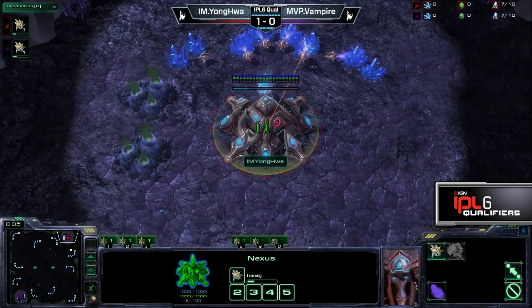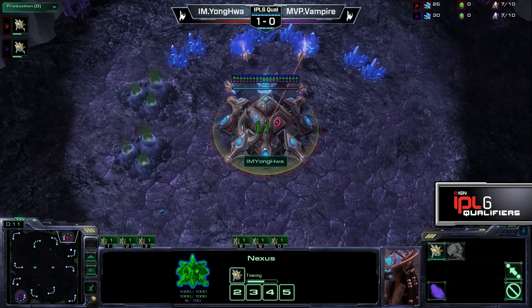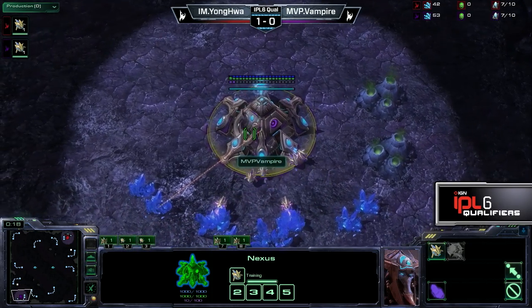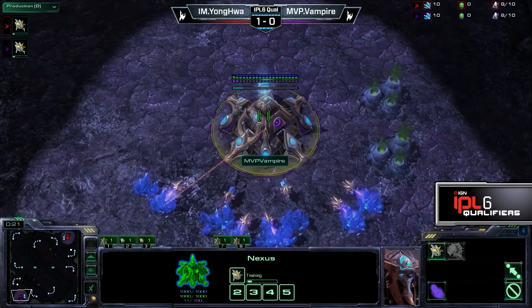Here we are on the map Cloud Kingdom. In the upper right-hand corner we have our red Protoss player from Incredible Miracle — it is Yonghua, he's up 1-0 over his opponent. Down here in the bottom left-hand corner, our purple Protoss player Vampire.